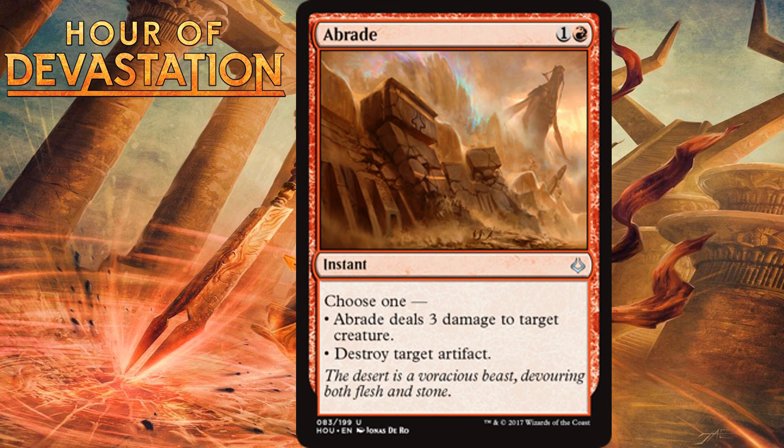First up is Abrade, which for one generic and one red is an instant at uncommon. Choose one: Abrade deals 3 damage to target creature, or destroy target artifact. This is super efficient instant-speed removal, kind of like Lightning Strike — it does 3 damage at 2 mana at instant speed. It can't hit players, but it can blow up problem artifacts like Edifice of Authority or Ketra's Monument. It's very good and I'm happy giving this a B.